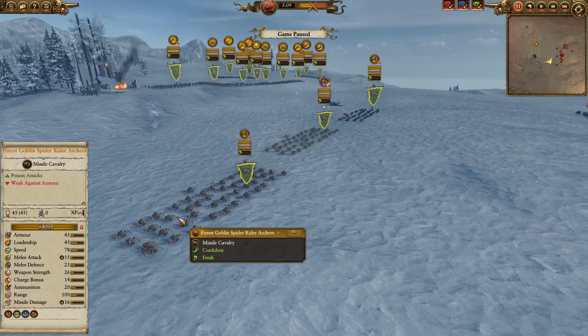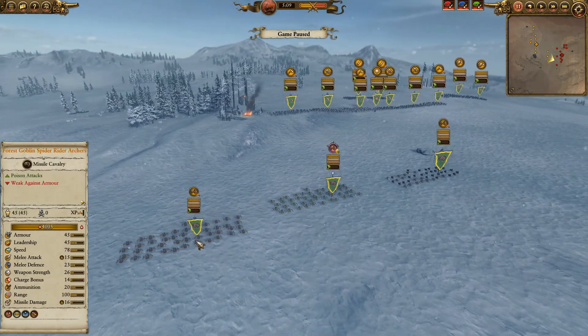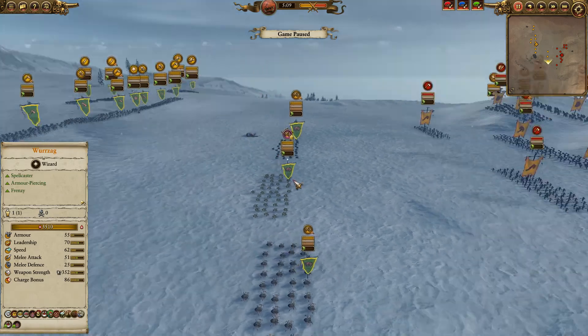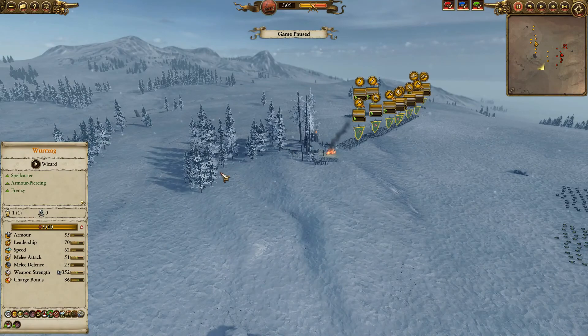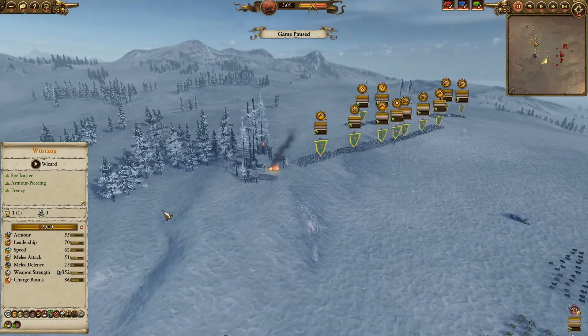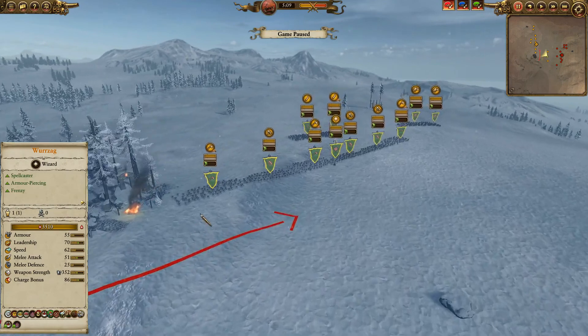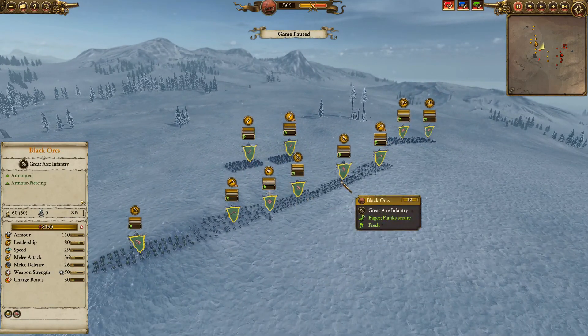The map wasn't working so we weren't able to play on the map we had planned. My basic army is the forest goblin spider rider archers, deaf creepers, and just like I planned I have them deployed right out front. This was in the way of my main line deployment so I had to offset to get my infantry together — savage orcs, black orcs, savage orcs, black orcs, black orcs, savage orcs.